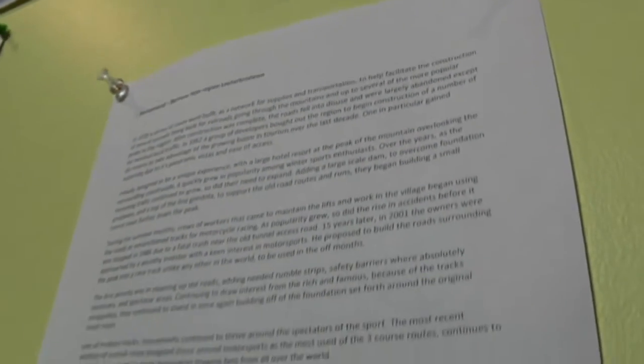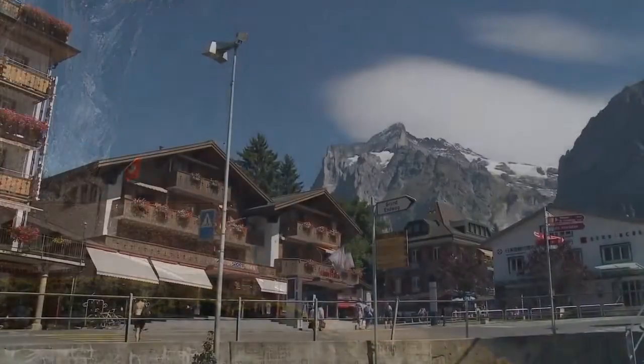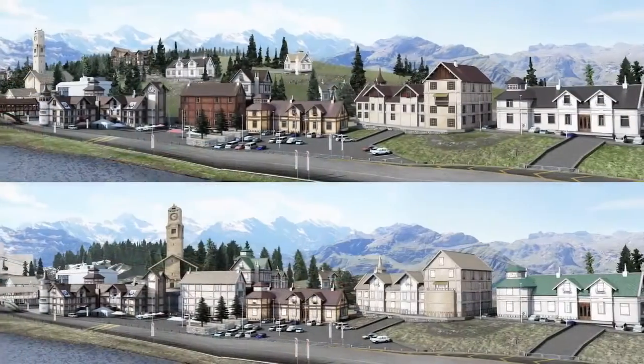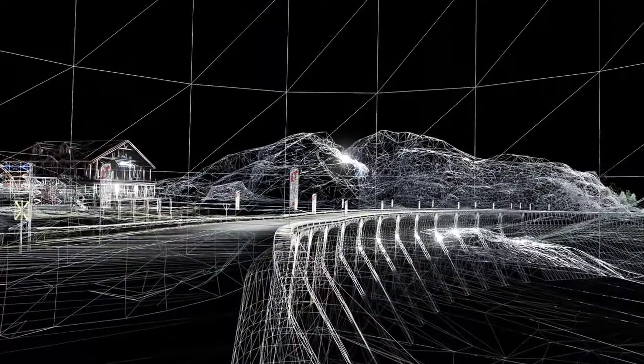But we're not bound to recreate it perfectly as it exists because there isn't a track there. We want it to be believable — it needs to fit with the other real racetracks in the game. So we create a whole back story about how the Bernese Alps came to be: it started off as a ski resort, roads were built for workers in the winter time, and then a rich entrepreneur bought it and tried to build a racetrack there. By creating this rich back story, everything is there for a reason. It's believable.